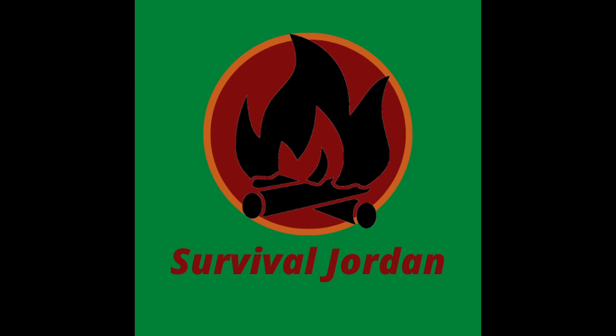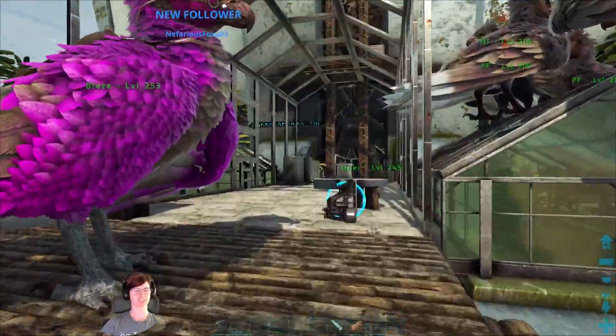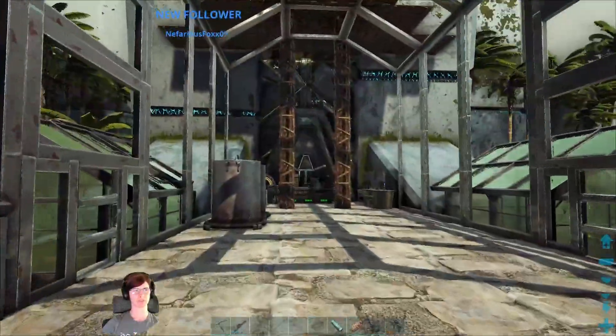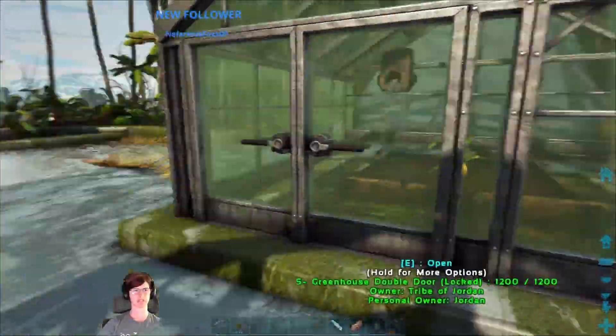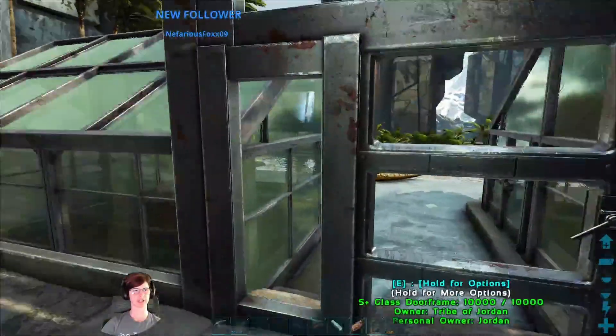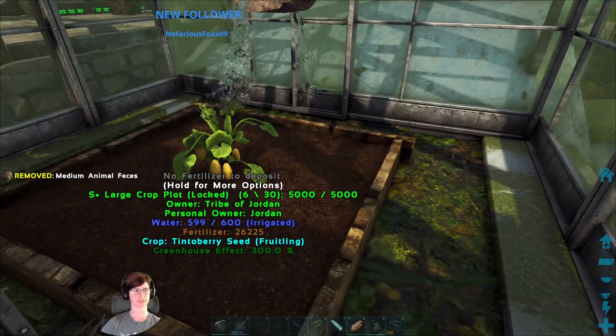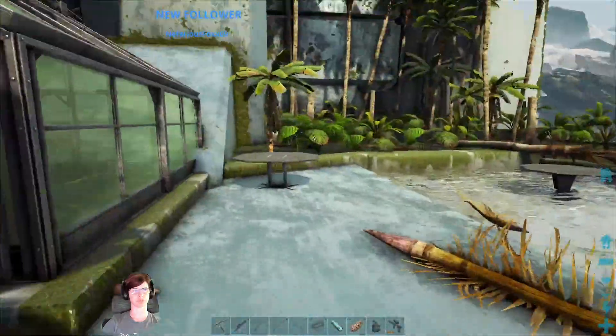Let's see if we have any better luck finding a Karchar this time. So we did some stuff — all the greenhouses have stuff growing in them. I've got one of each crop, and then I've got the Narco Berries, and I decided to go with Tinto Berries for Healing Brews, which we have now.